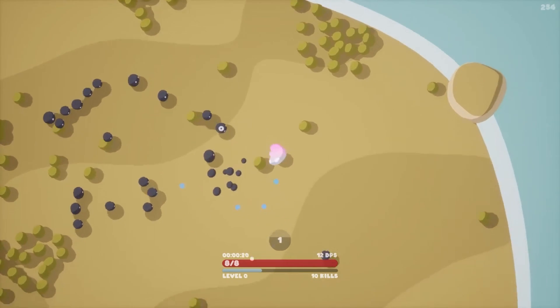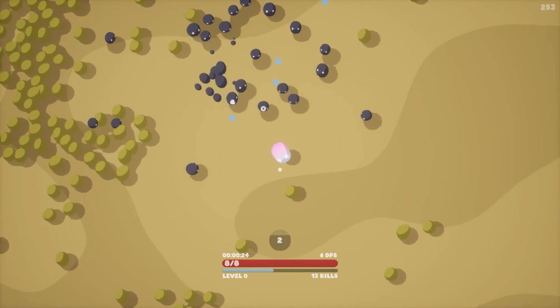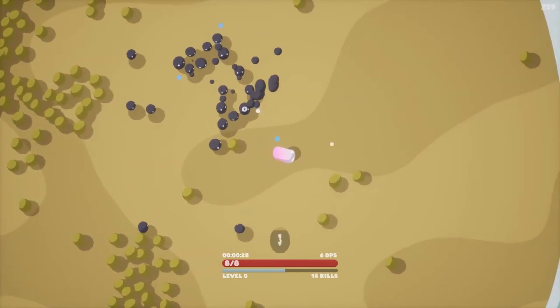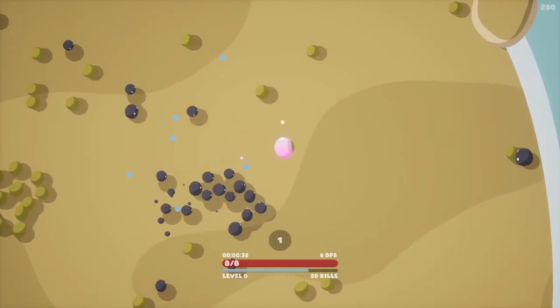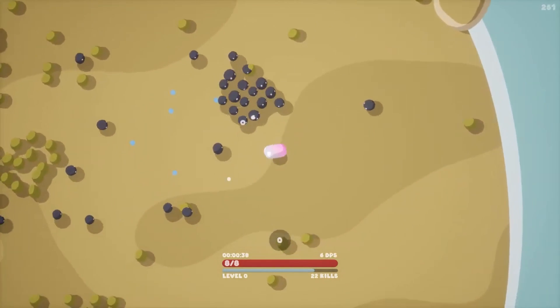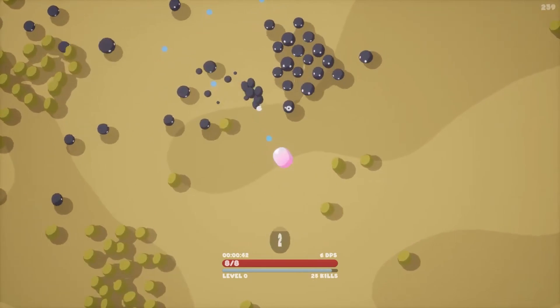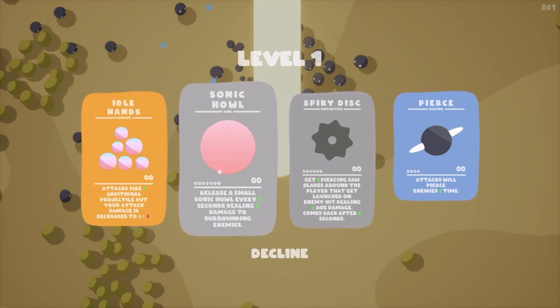Thanks to its custom entity component system (ECS), Goobies can effortlessly handle swarms of hundreds of enemies at once, and uses some shader-based animations to add to its appeal. It's showing up to be a perfect showcase of Unreal's prowess in managing a high volume of units on screen, even in 3D. A demo of Goobies is already available to download, so you can dive right in and experience the mayhem first hand — but hey, finish watching the video first, okay?